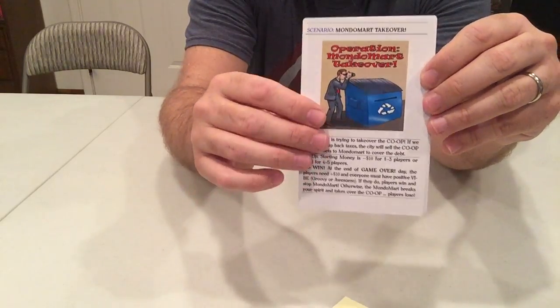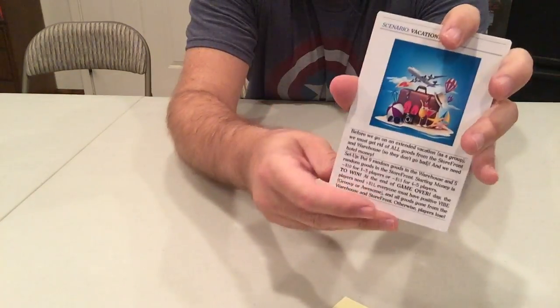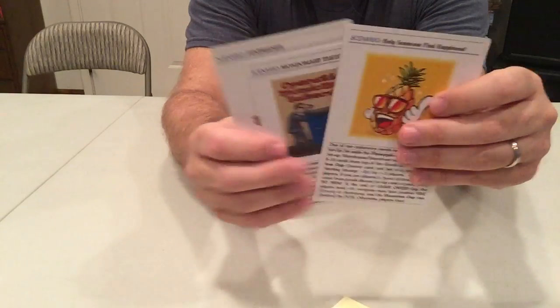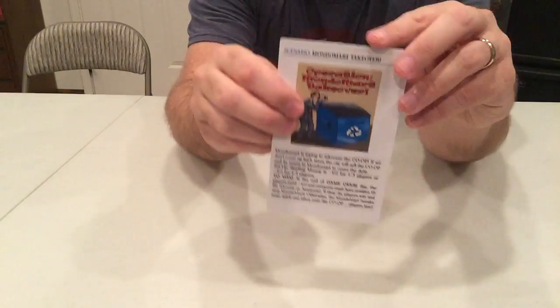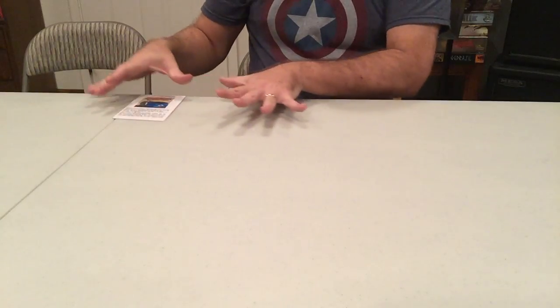The scenario cards also show you the win conditions. There should be three scenario cards — two if you don't have the Kickstarter exclusive — and they're both double-sided. For example, the vacation card really changes the setup by putting a whole bunch of goods cards in the warehouse and storefront. But we're going to start with Operation Monomart Takeover. This is step A. It's a card, so you could share it among your friends. We'll put it up at the top so it's in view of everybody.